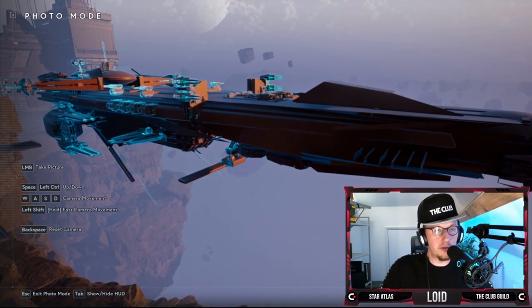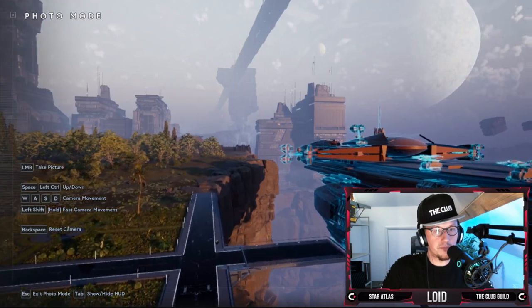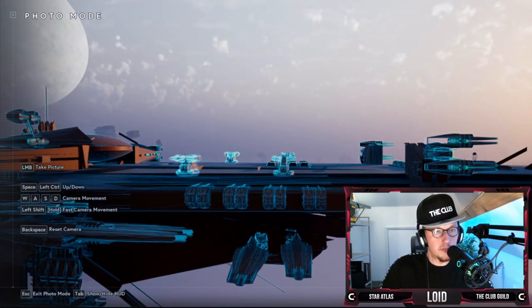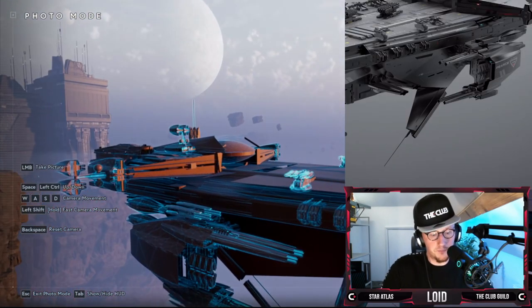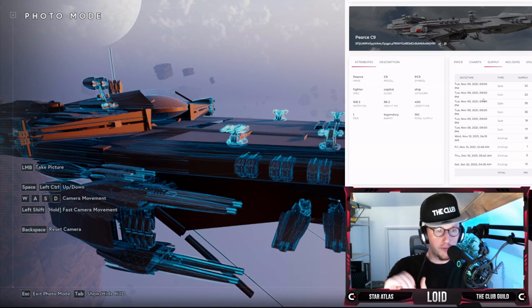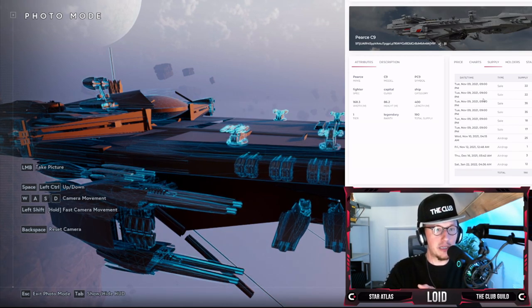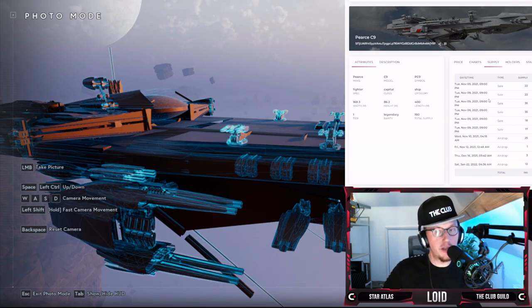We can get a little look on the flight deck here. Let's bring up the Explorer again. So on the supply side, this is the PSC9 and it's a capital fighter — 400 meters long, 86.2 meters high, 168.3 meters wide. This is legendary rarity, with a total supply of only 190 — until we can make them in-game, but that's going to take a long time before you can build something like this.